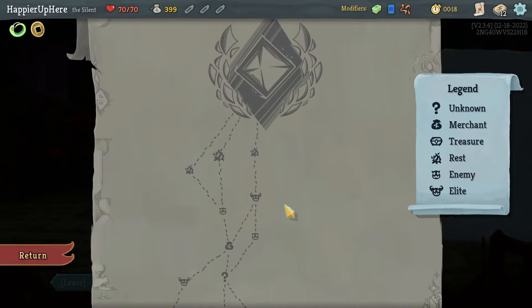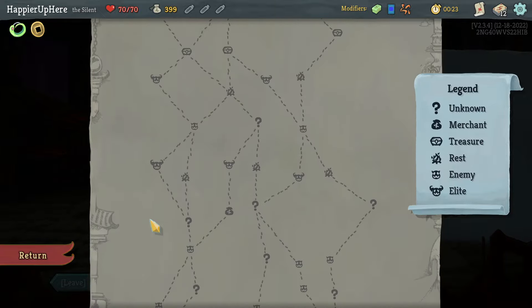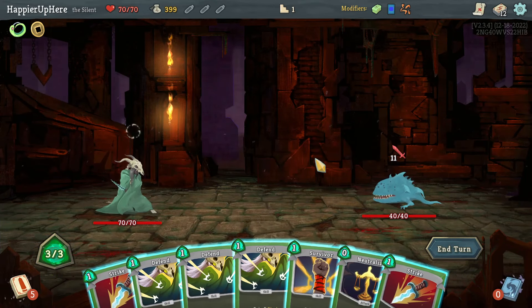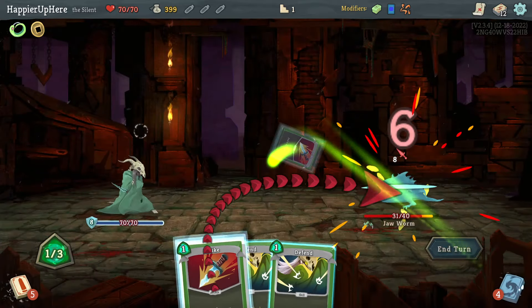Let's go for the five-elite path. No guaranteed shop, and curses might be really difficult, but I'll still take them — there's still a small chance. Let's start off with Neutralize, Survivor, and then double Strike.